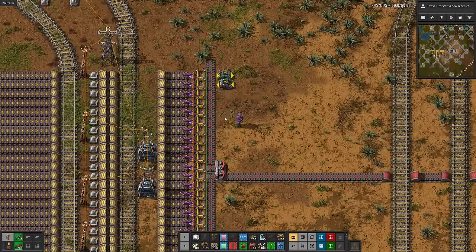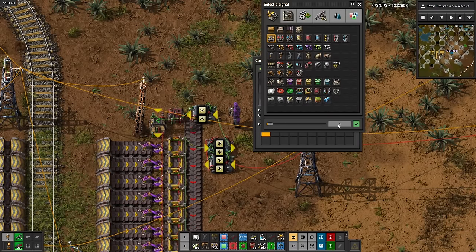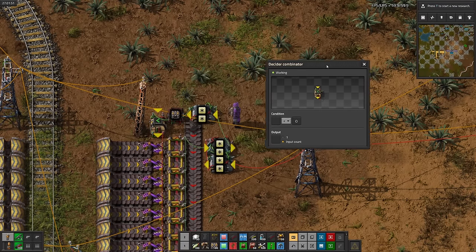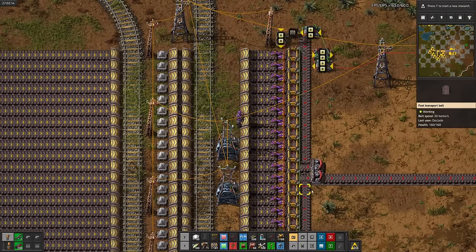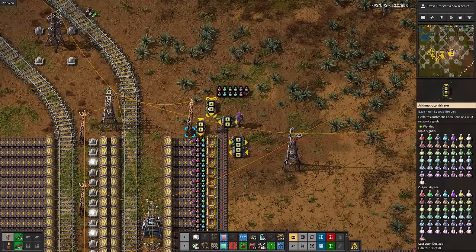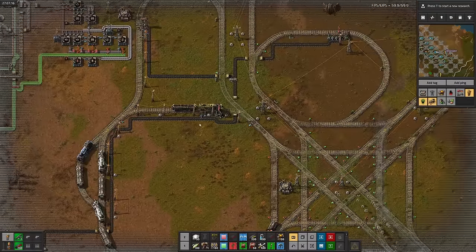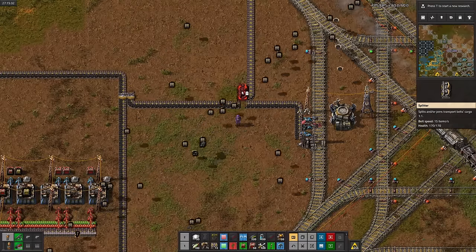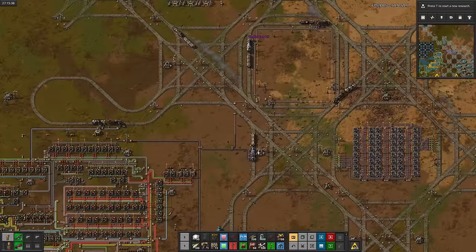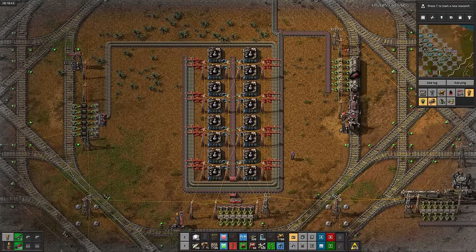Now for the actual sushi logic. The memory cell is exactly the same as it was in the sushi video. Then we isolate the signal, negate it, and add how many of each item we want in the system. If the result is positive, then we set the output strength to 1 to set the filters on the inserters. Works like a charm. I'll add one more combinator to easily set the science multiplier. Military science has stopped — all of the refueling stations are full, resulting in an invisible deadlock. So it's time to build some more refueling cells. Hopefully that'll help, and military science finally got its first load of red ammo.